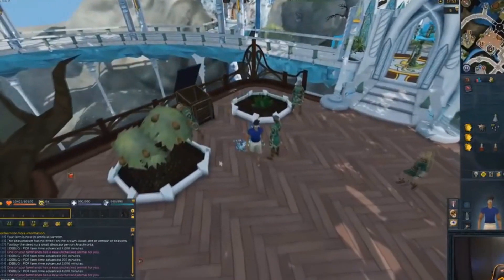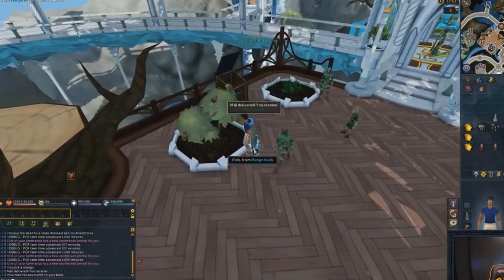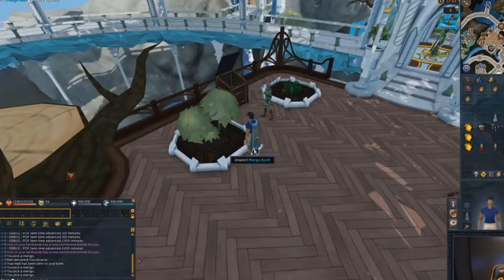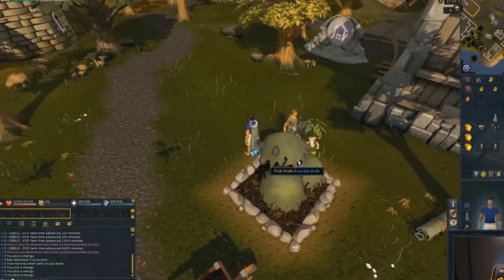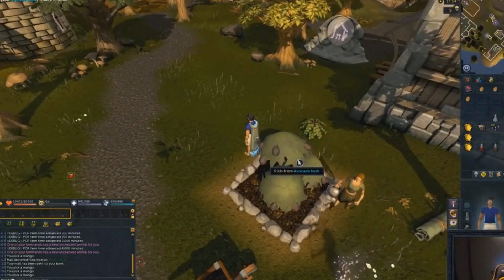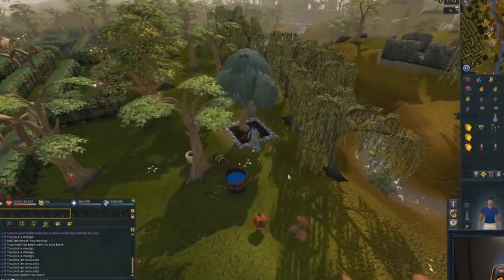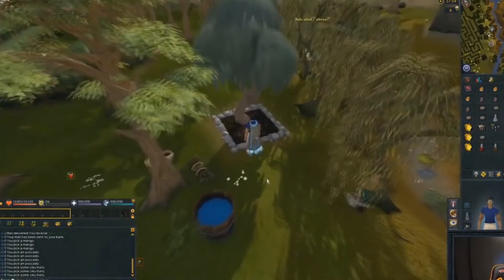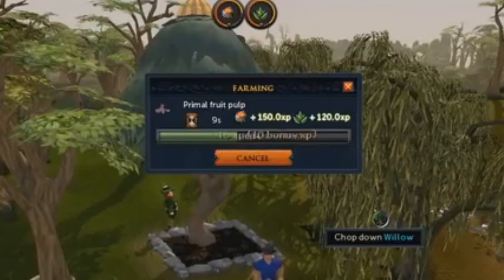Starting off we're going to be talking about the various different produce. We start off with the various different means of getting fruit through the fruit trees and trees etc. First off we have mango — this is pretty much uniform for all the bushes — you yield four fruit every time. This can obviously be increased with the giant ant familiar, so those would be very useful and probably go up in price. Same for avocado bush, dragon fruit, those kinds of things. We also got the chiku tree which yields a bunch of fruit. Each one of the fruits from these various means can be crushed up to make something called primal fruit pulp — you'll be able to yield about 20 to 40 pulp per patch.